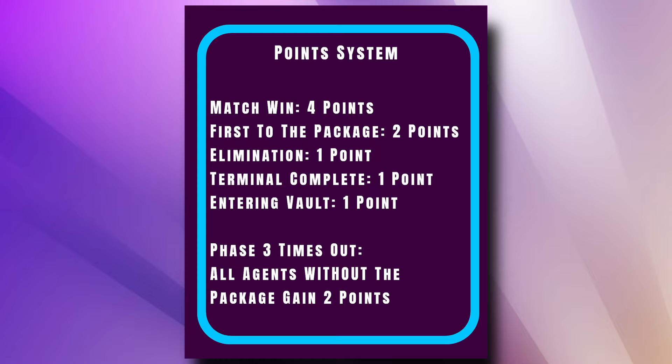If you get a match win — you are the agent to see the victory screen — you will be awarded four points. If you're the first agent to the package, you can gain two points. For each elimination, you'll get one point. Completing a terminal will award you one point and entering the vault will earn you a single point. Finally, if phase three ends with a draw and times out, all agents still alive without the package will be awarded two points.